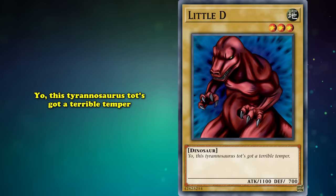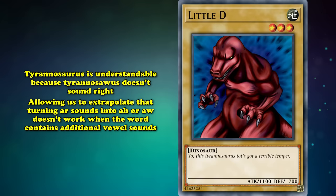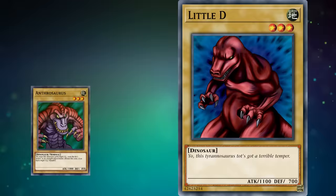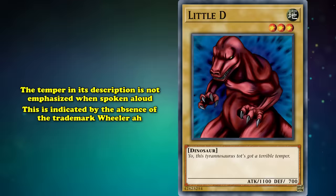Little D's flavor text reads: 'Yo, this Tyrannosaurus tot's got a terrible tempo.' It completely abandons the 'ah' affixation of vowels plus R sounds when phonetically spelling out Joey's pronunciations. 'Tyrannosaurus' is understandable because 'Tyrannosawus' just doesn't sound right, allowing us to extrapolate that turning AR sounds into 'ah' or 'aw' doesn't work when the words contain additional vowel sounds — unlike in previous examples like 'claws' and 'hard,' or 'dinosaur' and 'dinosaurs.' If someone really wanted to find more to say about this card, they could explain the 'temper' conundrum through cadence — but that would probably be stretching how much people care about Little D.